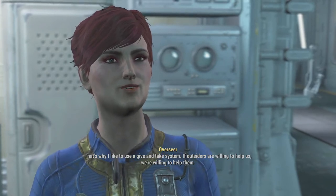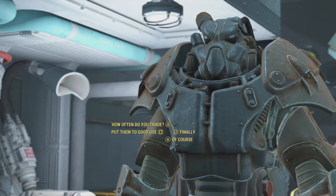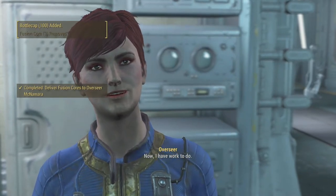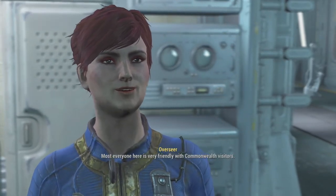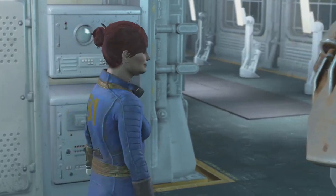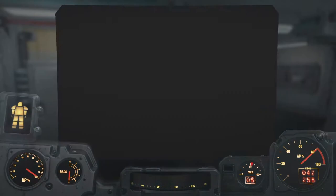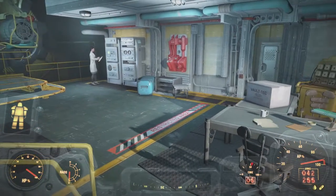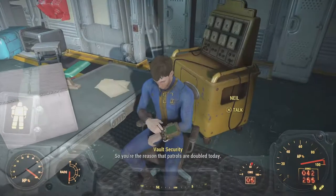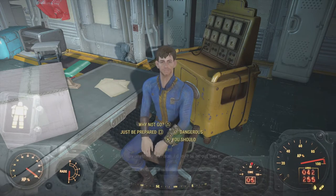She takes the fusion cores and introduces me to Dr. Penske. She mentions the power armor may make a few people nervous. Without the power armor I wouldn't have had the fusion cores, so that's the end of that logic. I'm starving and thirsty now, but everything in here is flagged as stealing so I'll need to talk to people before helping myself to supplies. A resident comments: 'Power armor, something you don't see every day.'